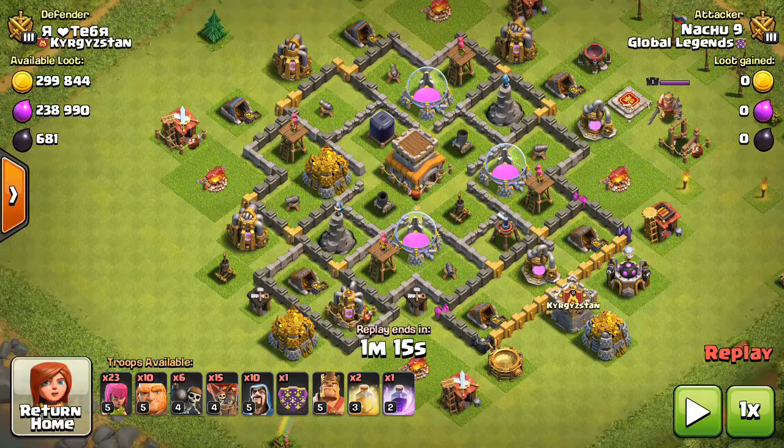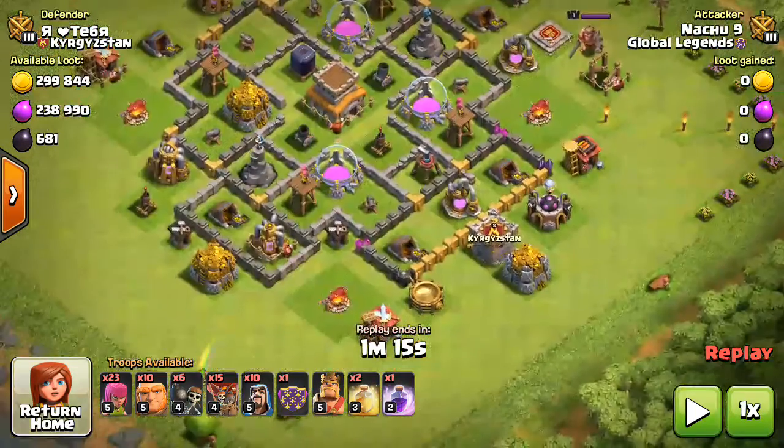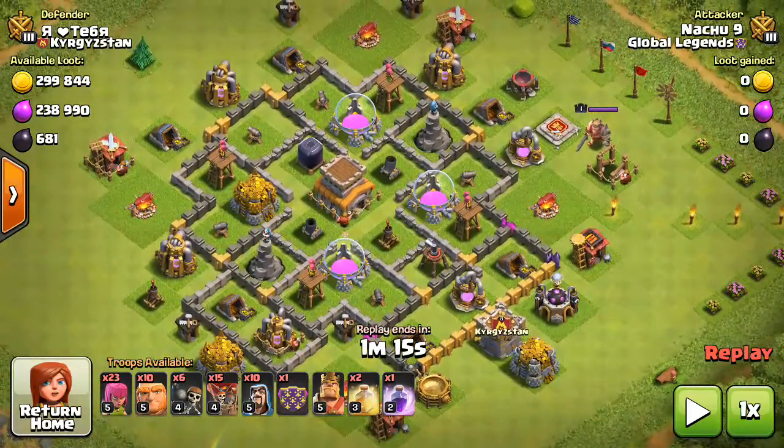Whenever you are doing the balloon attack, firstly you have to deploy your giants and wallbreakers. Get the air defense first, then deploy your balloons and then wizards.